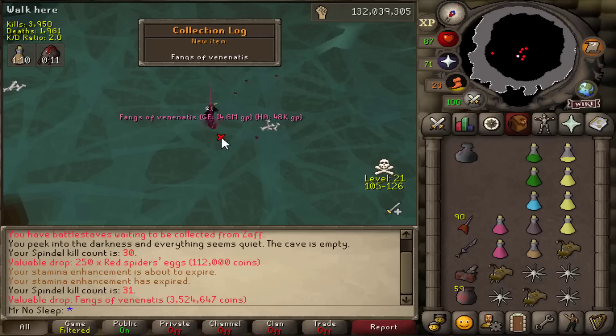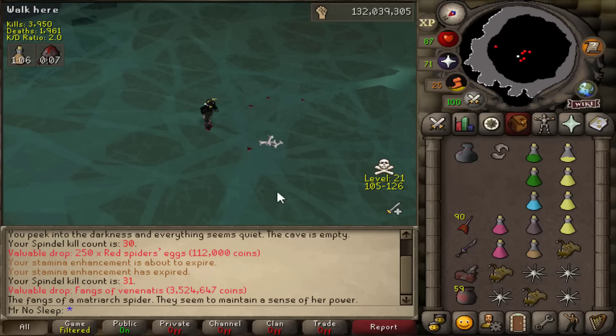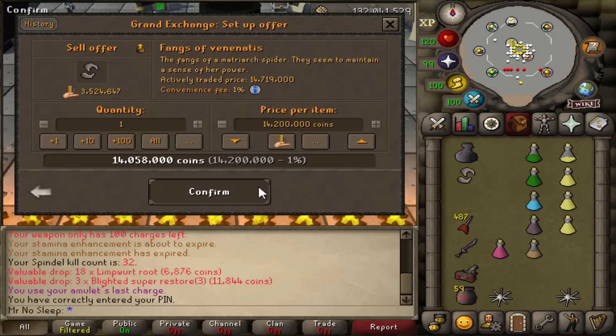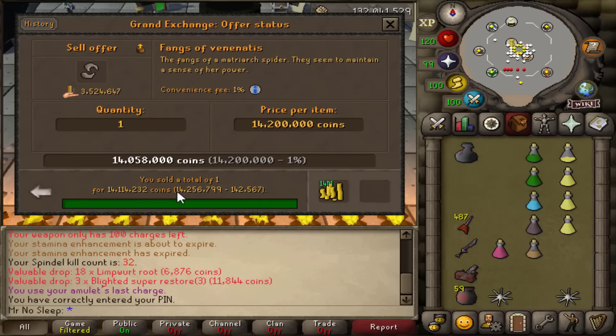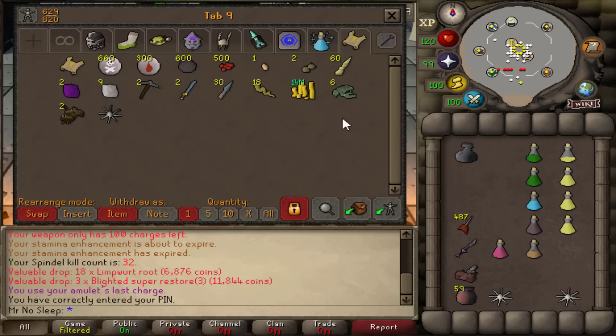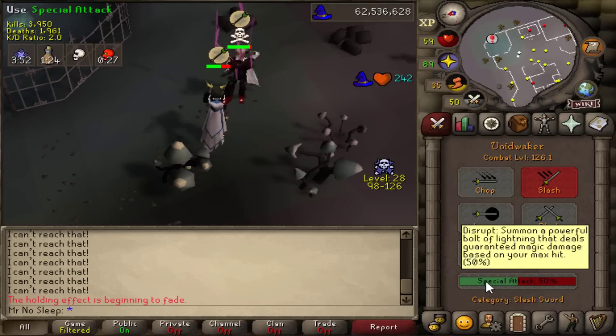31 kills in and here's our first rare drop — the Fangs of Venonatus. At first I thought it was 3.5 mil, but then I was quickly alerted by my RuneLight plugin that it was over 14 mil. I decided that anytime I get a rare during this video I would just sell it right away and keep the coins from the initial coin drops, so we can see that stack grow time and time again.